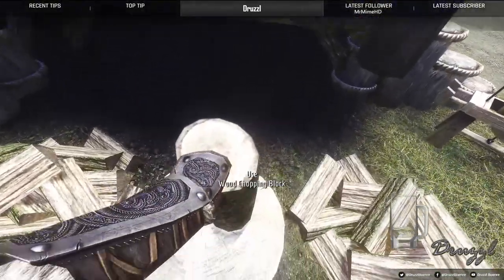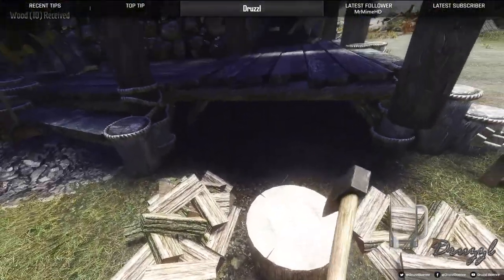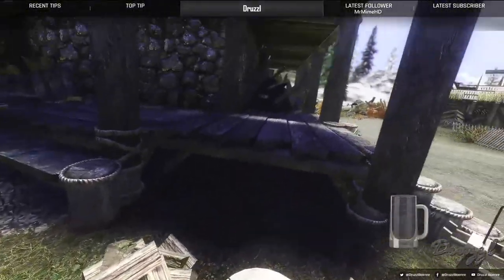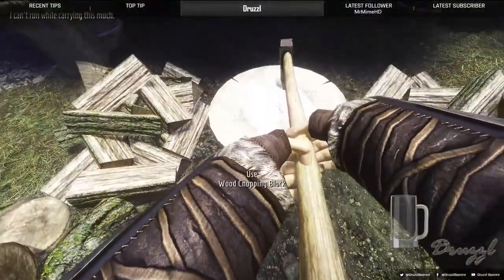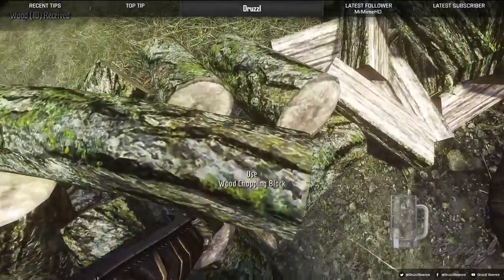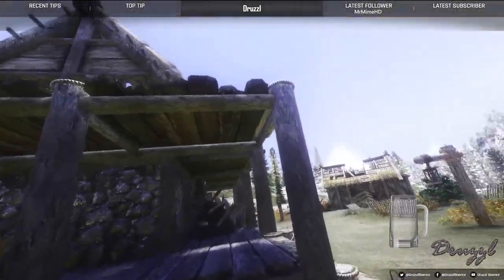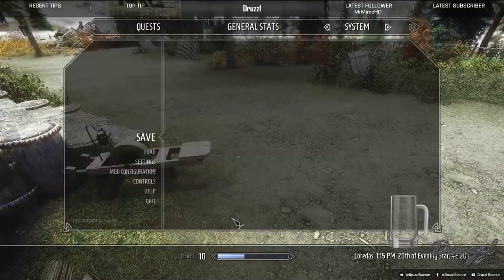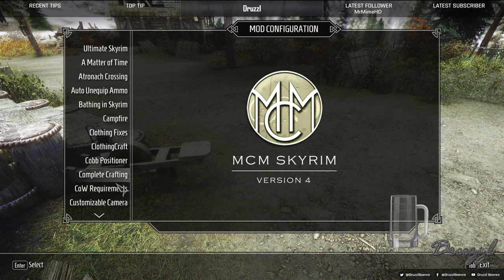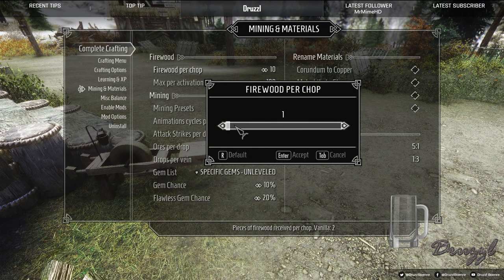I also noticed that the post right there holding up the roof doesn't go down to the ground. We got what, one maybe two left? We had one left, perfect. Now I can come back in here and drop this all the way back down. Normally we're not going to need to get this many — we normally only need two per chop and six per activation.